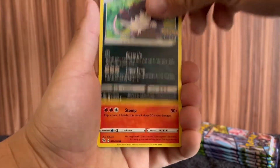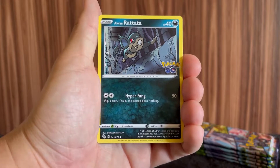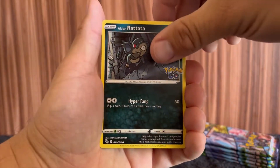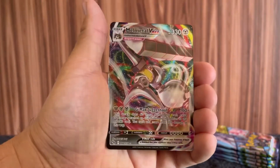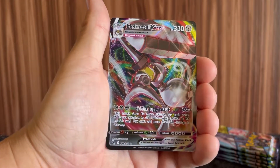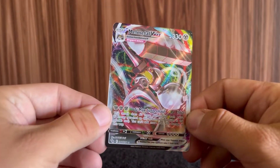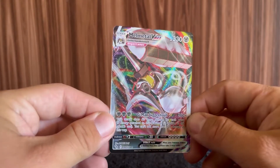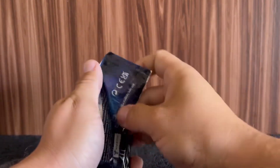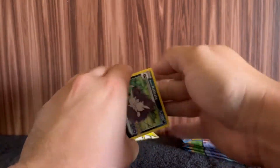We got Beatbox and SpongeBob. Can we pull a Ditto, please? Ooh, look at that Alolan Rattata — that's actually the first time I've opened that before. And then we got Area Dose. Oh! Look at that — Mel Metal V Max. He's looking a little aggressive. He's doing work, putting in that massive work. Looking real good. That was a sweet-looking card. He was looking real beefy, real meaty.